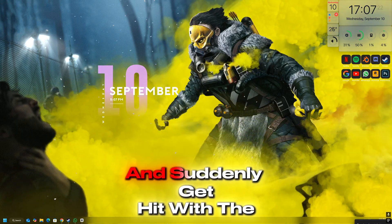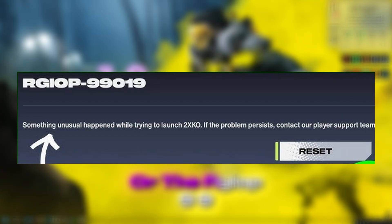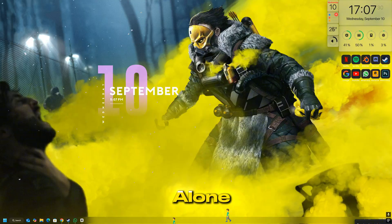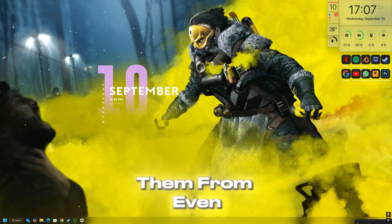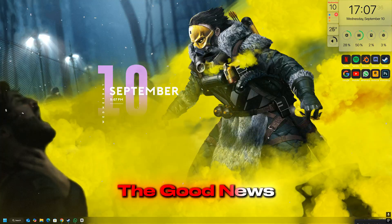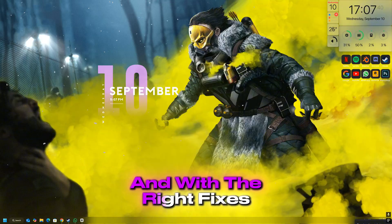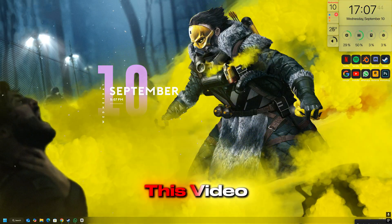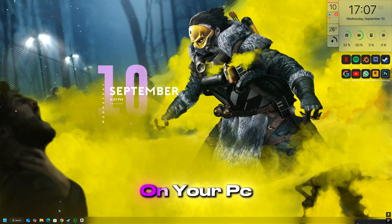If you're trying to play 2XKO and suddenly get hit with the dreaded 'something unusual has happened' error or the RGIO P99019 error, don't panic — you're not alone. Thousands of players are running into this problem and it's stopping them from even enjoying the game. The good news? This error usually comes down to a few common causes, and with the right fixes, you can get back into the fight in just a few minutes. In this video, I'll walk you through the step-by-step solutions to permanently fix this issue on your PC.